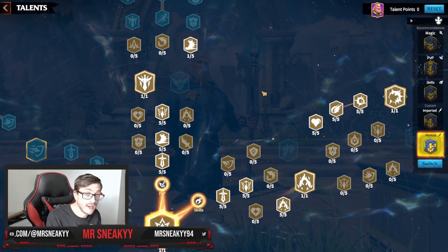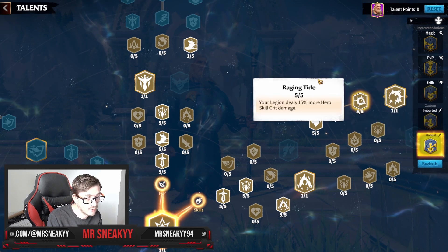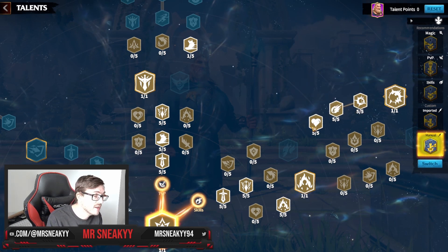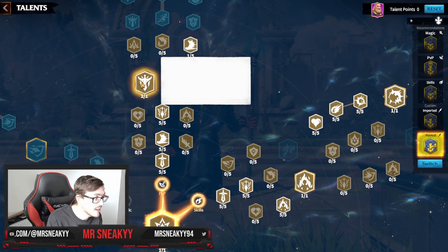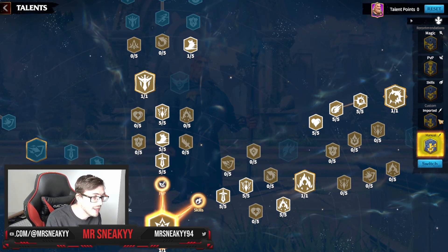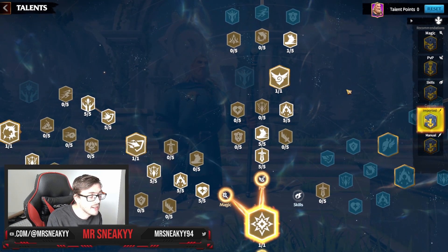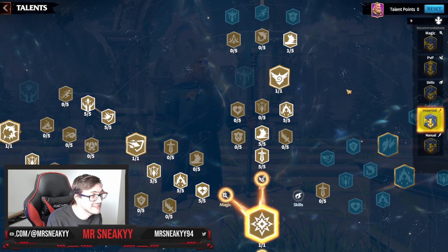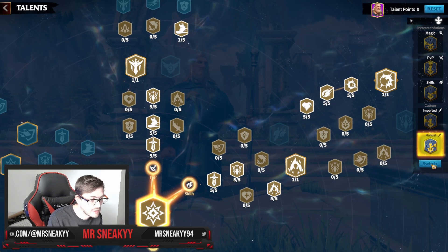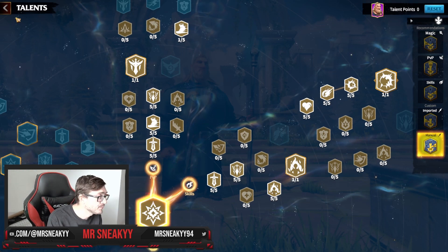You can also take the all-in approach with Wild Deer and Valen using the skill tree instead. You get all the insane rage generation and skill crit rate, which synergizes with the skill crit Valen has, plus extra damage dealt. This is pure damage, trying to kill rather than being utility-based. The magic tree build does damage too, but it's more utility, while the skill tree is pure damage. You can switch up and try both.